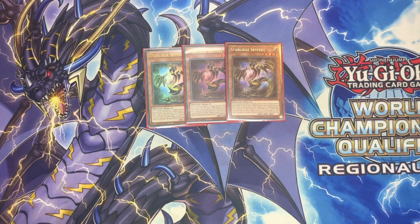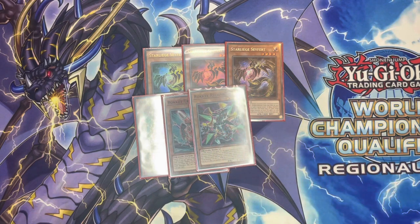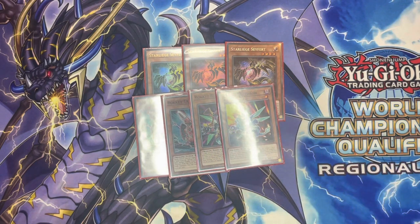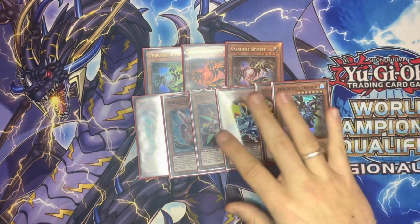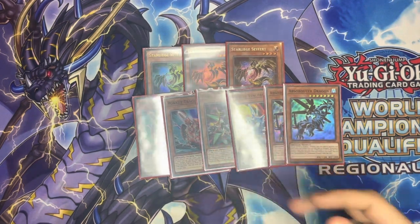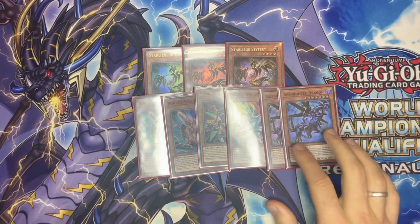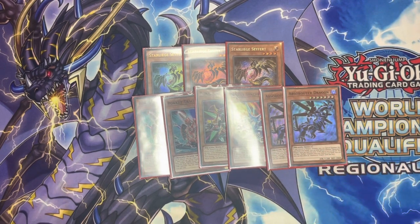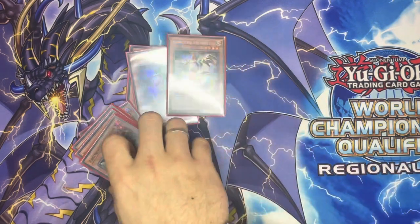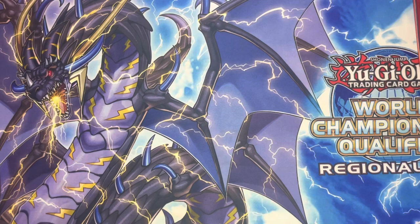For our rocket package: two Tracer, one Recharger, one Rocket Synchron, and two Abs Routes. This is the bog standard package. Tracer obviously gets you access to the Recharger which gives you synchro plays, the Synchron to reborn, and the Absa Router is an extender that also gives you searches when it goes to the graveyard. That is it for the level fours and rocket package.